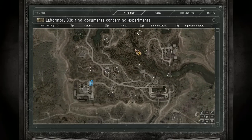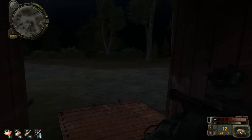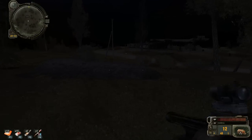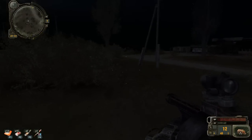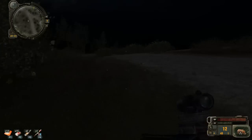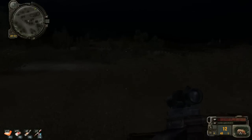Anything else I need to do here in Zaton while we're here? Only waiting for the delivery with Nimble, really. We checked all the anomalies last time. Artifacts could have respawned in the latest emissions, but let's not go through all of that again. We have plenty of good artifacts right now, and I'm sure we'll investigate Jupiter eventually.